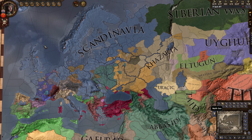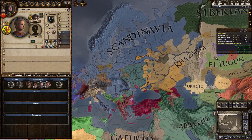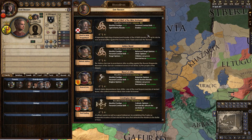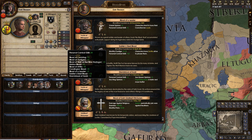Hey everyone, RatherIncoherent here. Holy Fury has been an amazing expansion, and I wanted to put out a tutorial on my favorite thing in it so far, which is collecting bloodlines. And I don't mean making three bloodlines on the same character — that's cool. What I mean is this. This is my favorite part of the game. Why do you care about collecting bloodlines? Because you can have a toddler with 54 combat. Your children can arm wrestle bears on horseback — what's not to like?